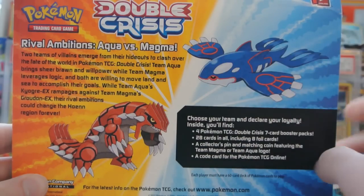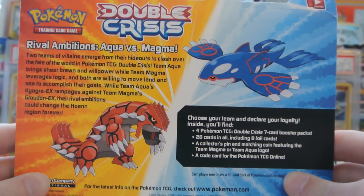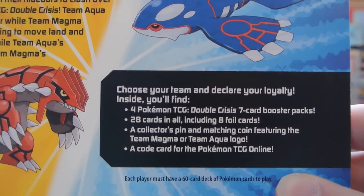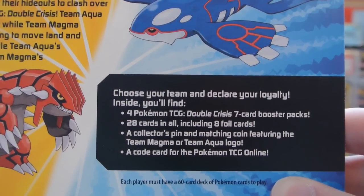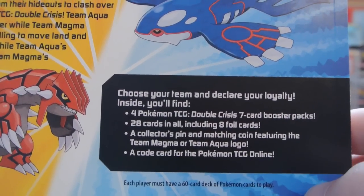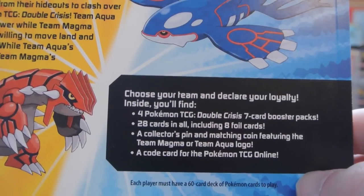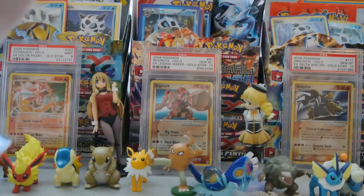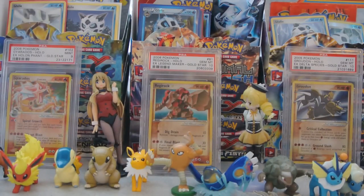Let's go ahead and get this open. Let's show off the back real quick — they put the Ken Sugimori artwork on the back there, and you can pause and read that if you want. Here is everything that's in the blister: 4 Pokemon TCG Double Crisis 7-card booster packs, 28 cards in all, including 8 foil cards. A collector's pin and matching coin featuring the Team Aqua logo, and a code card for the Pokemon TCG Online. I looked at this set a little bit on Pokebeach and the scans, but I'll be mostly surprised.